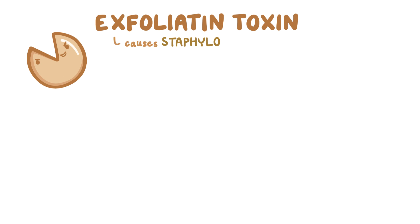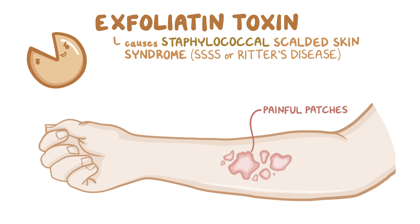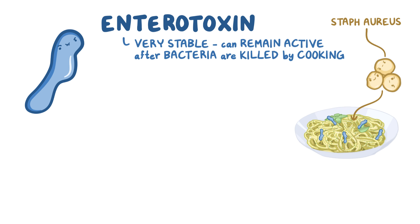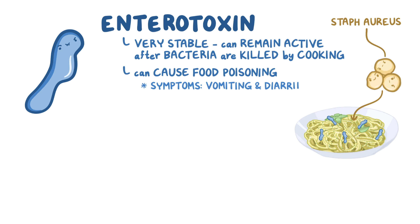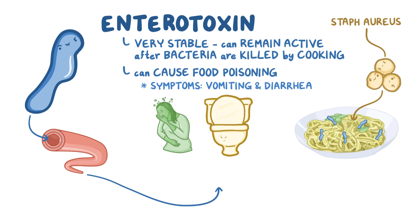Exfoliatin toxin causes staphylococcal scalded skin syndrome, or SSSS, also known as Ritter's disease. It creates painful patches of red skin with fluid-filled blisters, but it often resolves within a few weeks. Finally, there's enterotoxin. Staph aureus might land on food and start to generate enterotoxin, which is quite stable in the environment and can remain active even after the bacteria are killed off by cooking — even withstanding boiling at 100 degrees Celsius for a few minutes. If the toxin is eaten, it can cause food poisoning with vomiting and diarrhea a few hours after ingestion. In rare situations, if the enterotoxin gets into the bloodstream, it can cause toxic shock syndrome, much like TSST1.